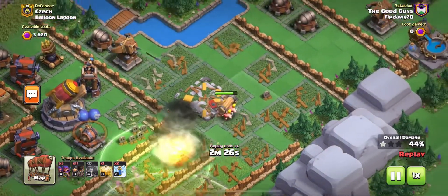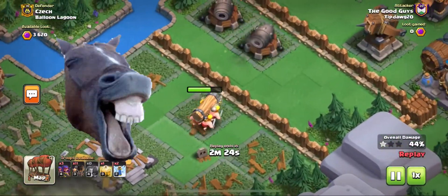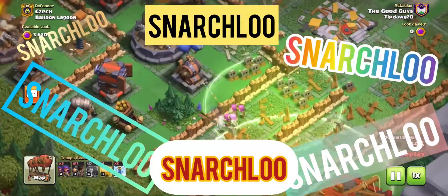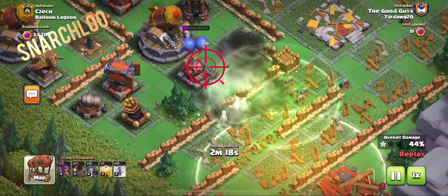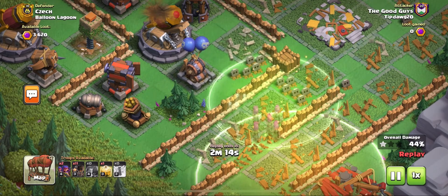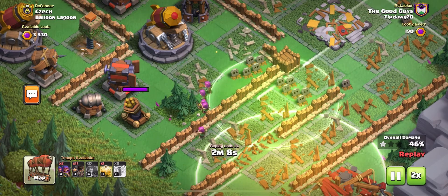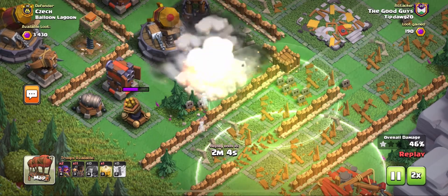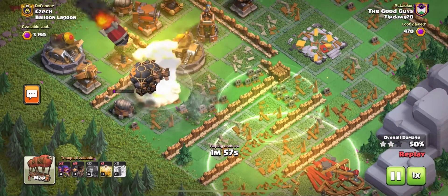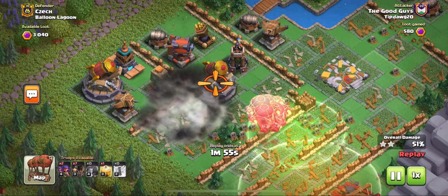This right here was OP. I sent that battering ram into the other wall, but because that other wall was already broken, it went to the wall that was closest, which was super far away. So anyway, I used the Snarchloo attack on this one — Sneaky Archers and Loons. Yes, I did come up with that name on my own — but I wanted to get rid of those air bombs because air bombs completely obliterate my rocket loons.